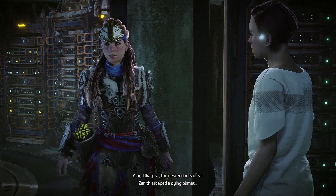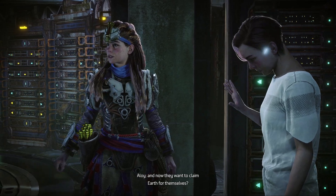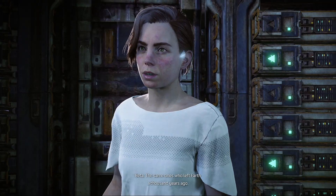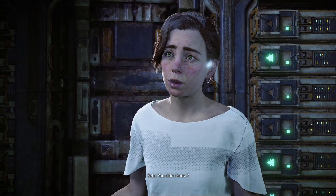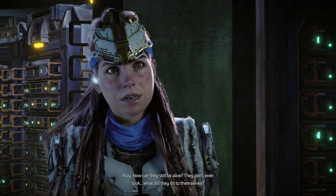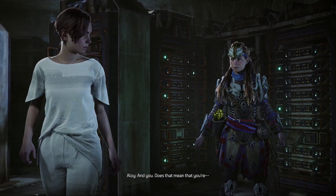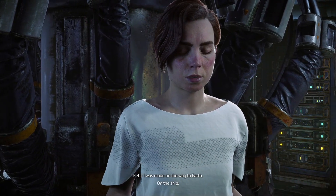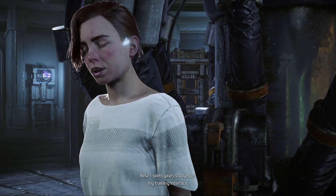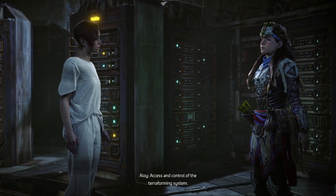The descendants of Far Zenith escaped a dying planet and now they want to claim Earth for themselves? Not their descendants - it's them. The same ones who left Earth a thousand years ago. How can they still be alive? They don't even look... What do they do to themselves? I believe it's a combination of pharmaceutical and cellular treatments and technological implants. And you? I'm not like them. I was made, on the way to Earth, on the ship. I spent years studying in my training interface, all so that I could serve my function: access and control of the terraforming system.